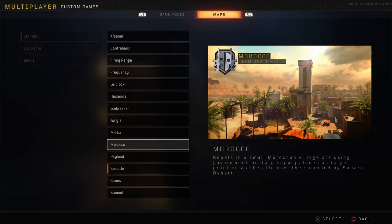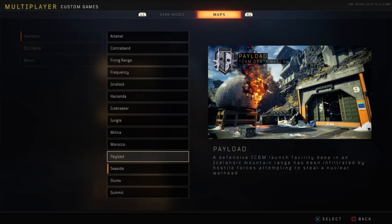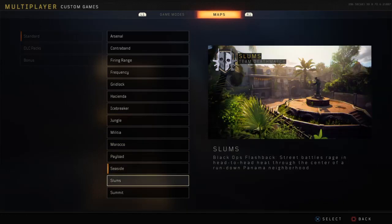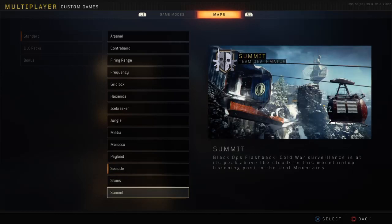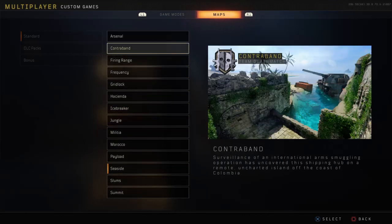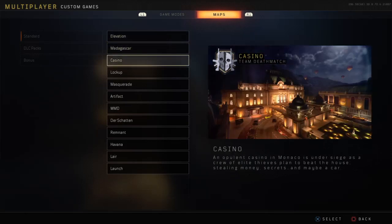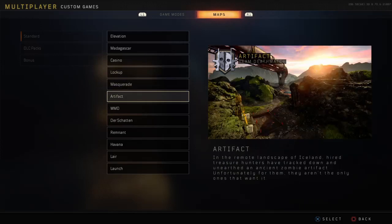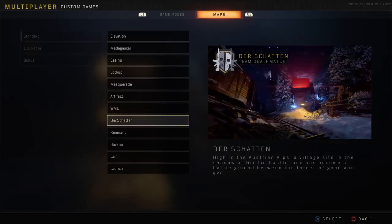Militia - there is one but that one's really hard. Morocco - the out of the map spot, I've never hit that. Actually I hit that once. Payload - oh my god do you guys remember the on top of the map and out of the map? Seaside - there's a few on there. Slums - I literally tried so hard to find something on here and it just was not possible at all. Summit, Elevation, Madagascar, Casino - under the map. Lockup - oh my god we have to do the under the map for that. Masquerade. Artifact - there was the ice glitch, that got patched. WMD - out of the map spot.